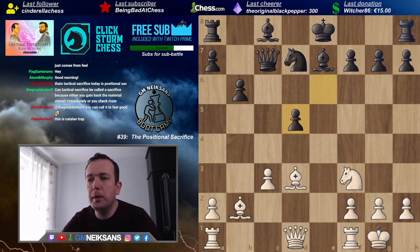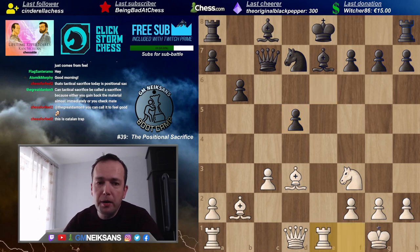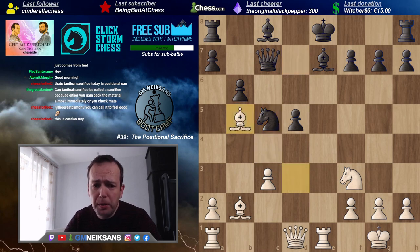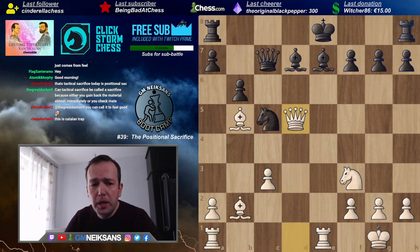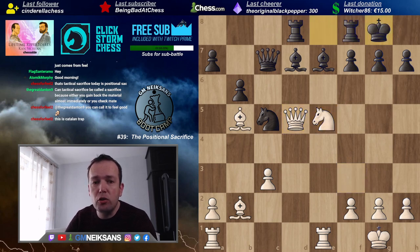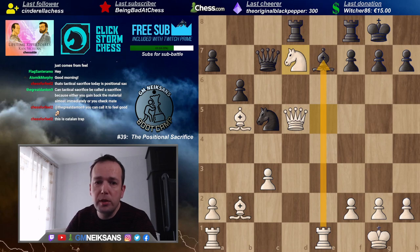After Black takes on d5, the big idea is to play rook e1 and keep the Black king in the center — so Black cannot castle short. Rook takes on e7 is a big idea. How to stop it? Something like knight c5, bishop e5 check — the pawn on d5 is under attack as well. After bishop d7, queen takes d5, Black cannot take on b5 as the rook is under attack, Black cannot castle short as the bishop is under attack.